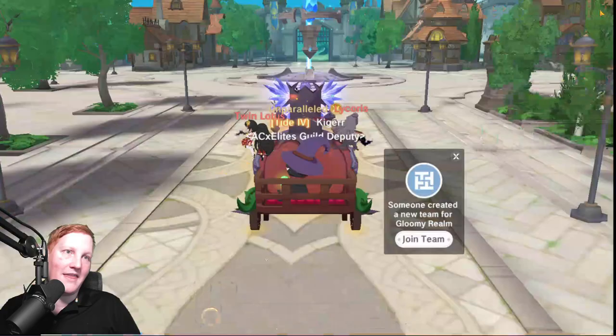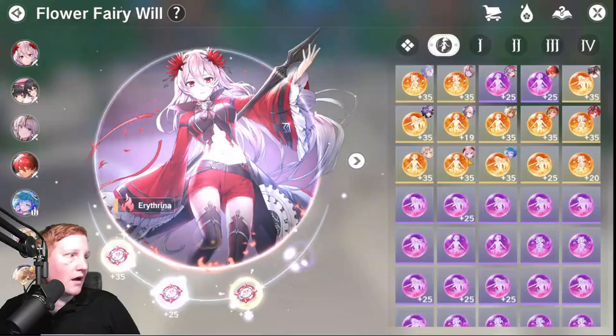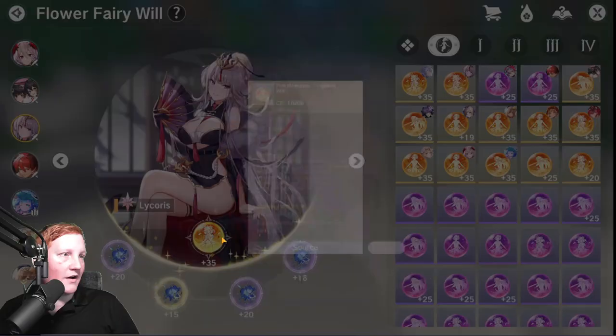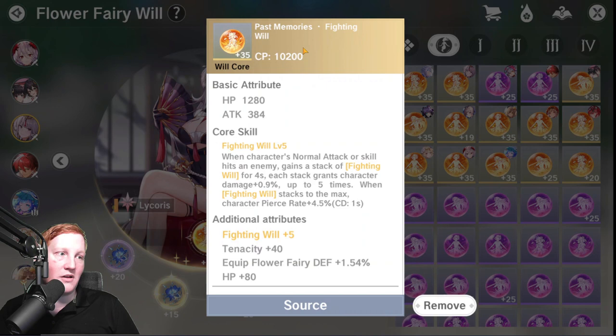Talking about the Will and Generations, I think you really want as much Fighting Will as possible. This is going to primarily be your PvE build, because Fighting Will gives you damage — and pierce rate, which is also great. But what we're really trying to do is use Fighting Will as a prerequisite for what we really want, which is Fighting Will Strike.